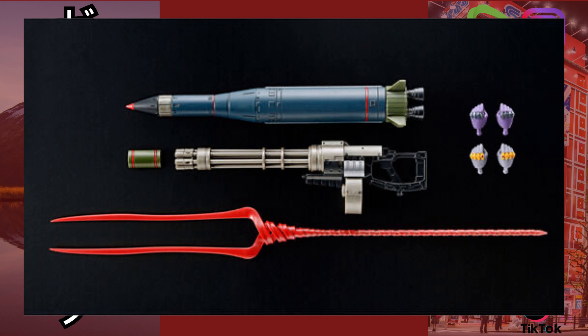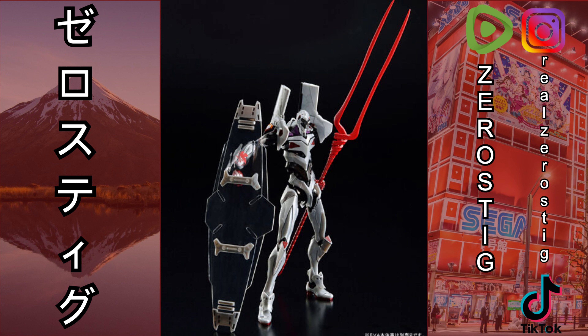Hey guys, check it out. So this is the real great weapon set for the Evangelion. As you can see here, you're pretty much gonna be getting quite a few things. You're gonna get this rocket for Unit 0, and for Unit 1 you're gonna get the Gatling gun, and they both come with the hands for them. You're also gonna get the Lance, which looks pretty darn cool. Now this is a Premium Bandai exclusive, so you know how that goes.